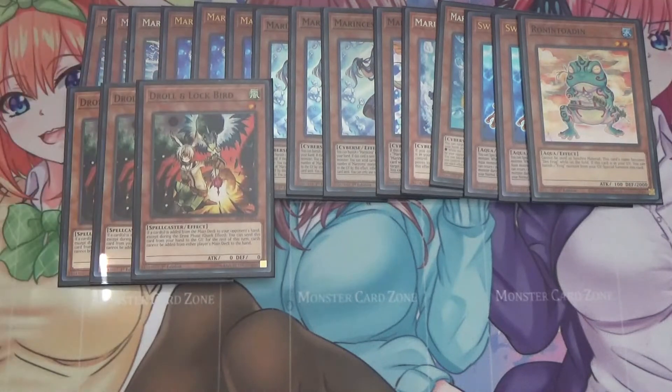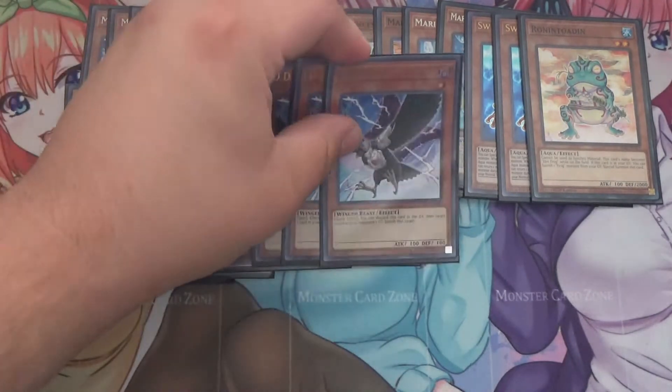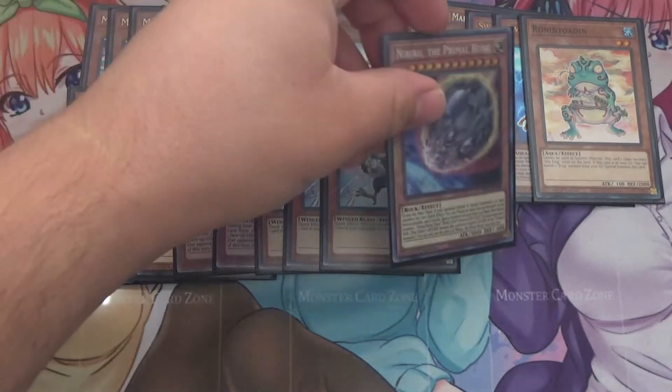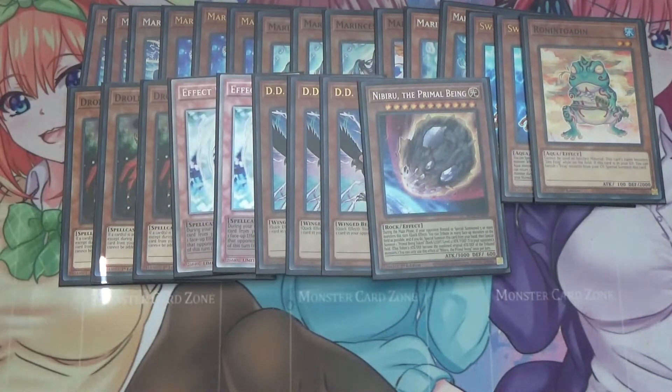For hand traps, I run three Droll & Lock Bird, two Effect Veiler, and three D.D. Crow. I don't run Ash because I feel like Droll & Lock is just way better since most modern decks do probably five to seven searches a turn, whether by adding or drawing, and Droll can just shut that down instantly — for example, if Swordsoul activates Pot of Desires, that limits them quite a bit. Effect Veiler is really good against Flundereeze especially, and D.D. Crow is good against Swordsoul and Despia. I also run one Nibiru, but you'll see why in a bit.